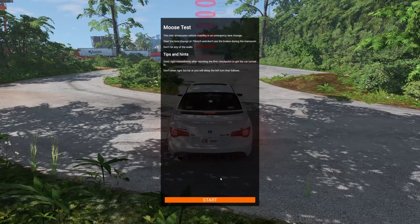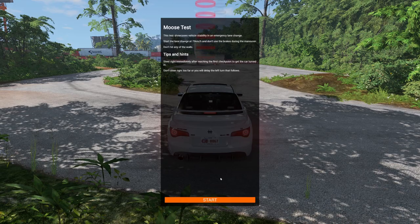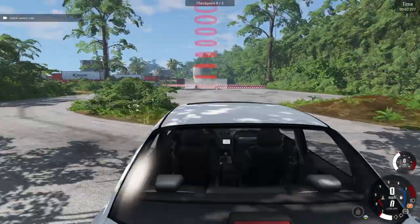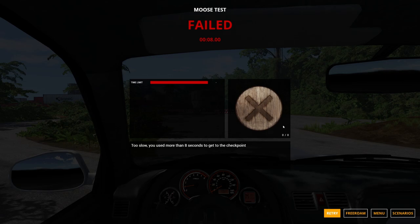All right, moose test. This test showcases vehicle stability in an emergency lane change. Start the lane change at 75 kilometers per hour and don't use the brakes during the maneuver. Don't hit any of the walls — which means we're probably going to hit some walls. So this car's automatic, and I have the Thrustmaster TH8A shifter, so it's a 7-speed. First gear on the stick is park, neutral is neutral, second gear is drive, and then reverse is reverse. Cars that have selectable gearing use the paddles, which is a smart use of it — it's a way of doing automatic rather than forcing everything to be manual.